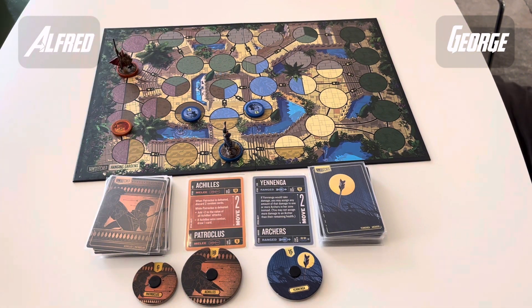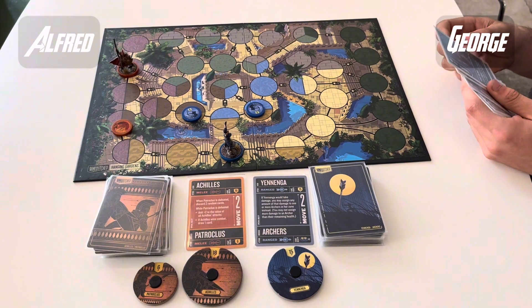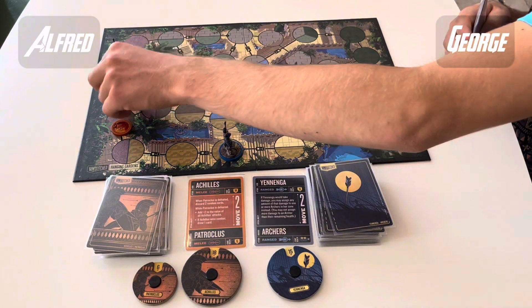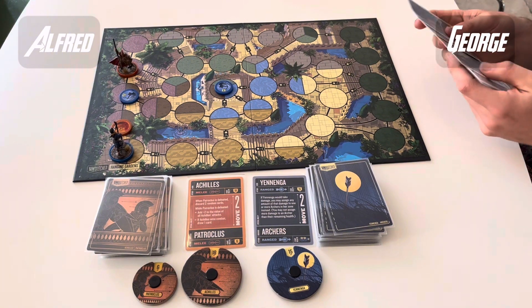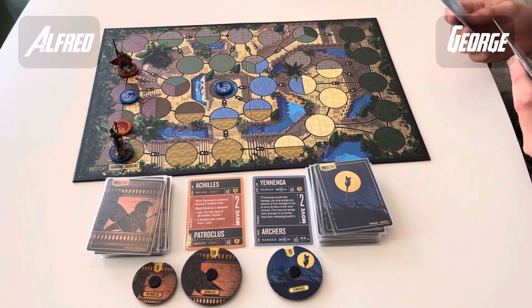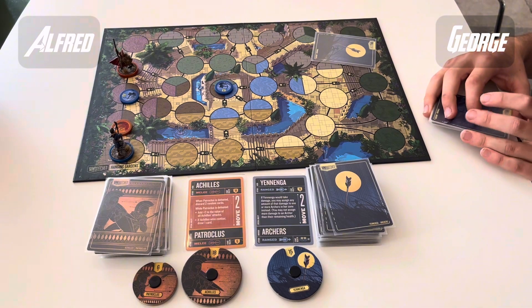Alfred's first off — maneuvering, usual start, building the cards up to 7. Who do you think has the advantage between these two? They're both top tier — Yanenga's top tier, Achilles isn't far off. What keeps Achilles out of top tier? Probably just the fact that Yanenga's ranged and the damage can be distributed, if you remember to do it. We'll see if that comes into effect later.